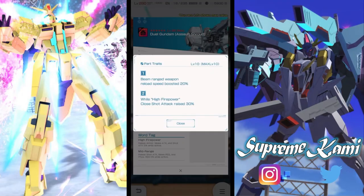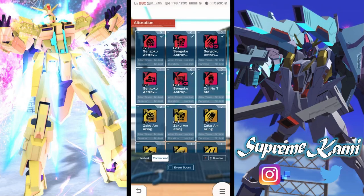The head part gives close shot attack raised by 30%, but this is a weak condition. Dual Gundam is a shooting-based unit, but close shot attack means you have to be at very close range, which conflicts with its playstyle. This head part is honestly not good.